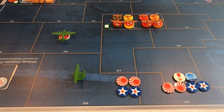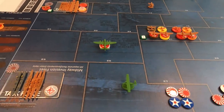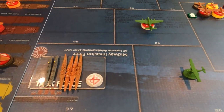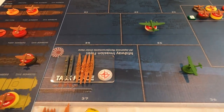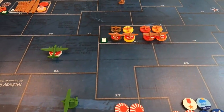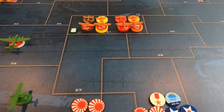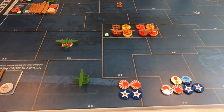There are no victory points for destroyers or airplanes. The Americans can only win by sinking carriers, battleships, and cruisers. Based on our experience, it's more challenging for the Americans to win, just due to the overwhelming quantity of Japanese ships. Typically by the time the game ends, both sides are out of airplanes because they get shot down, and it can end up being a surface battle at the end, which can be interesting as well.